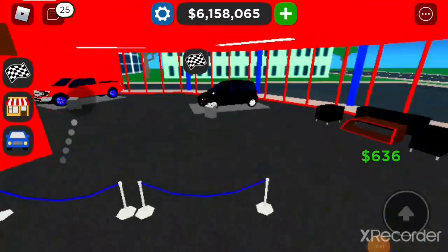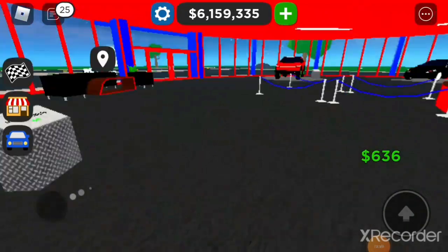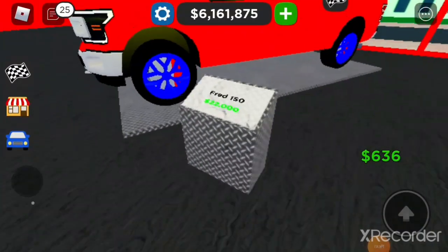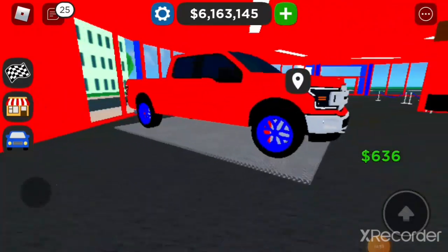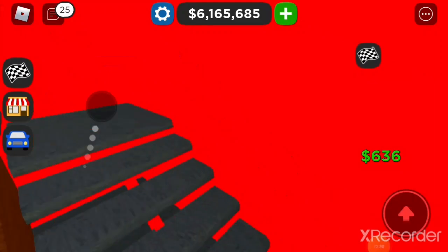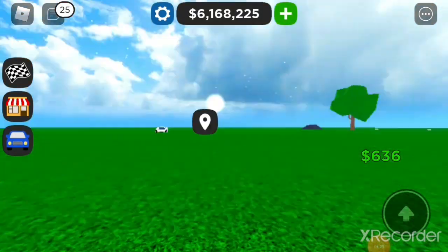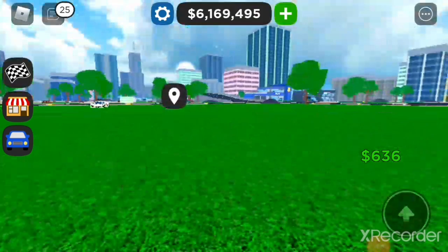This guy also has the Fenyr Multipla — I can tell he's probably just starting the game if that's still on the podium, but no hate to beginners. Then there's a 22 thousand dollar truck — it's cool but I'm not digging the blue wheels at all, white wheels would have looked way better. We head upstairs but the owner just left the game, so I'm going to end the video here.